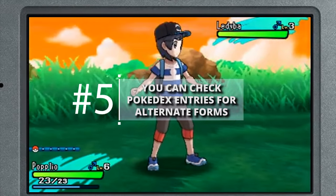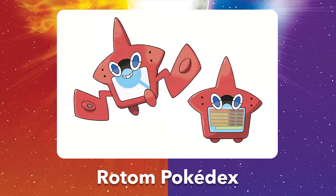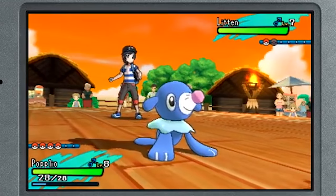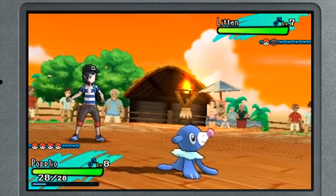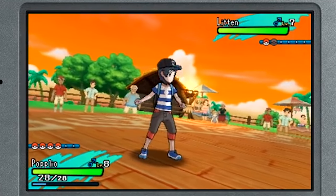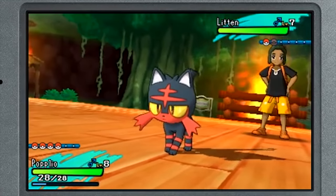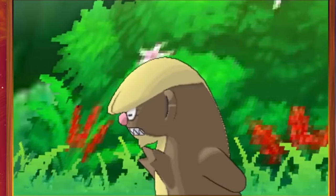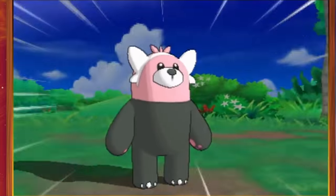Check Pokedex entries for alternate forms and mega evolutions. The Pokedex used to be pretty simple — one page per species with statistics, habitat, and cry. Now, however, between regional variants, alternate forms, and mega evolutions, one page just isn't cutting it for many species. You can now read Pokedex entries for alternate forms, regional variants, and even mega evolutions. Just go to a species' Pokedex page and then navigate to the next page over — that should open up the entry of any variants of that Pokemon that you've registered.